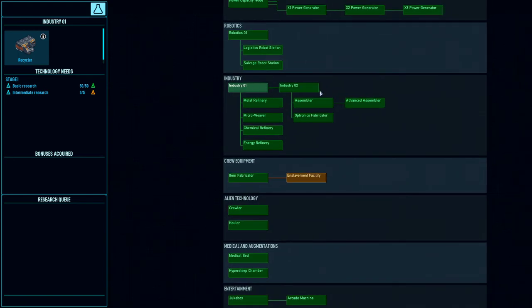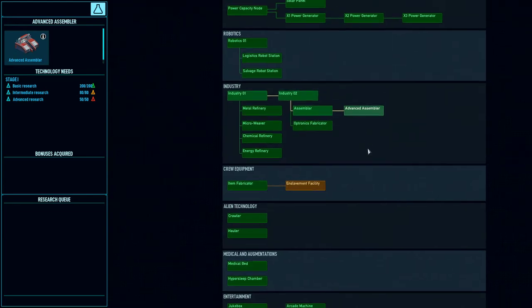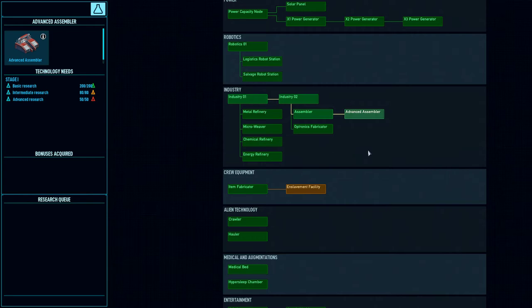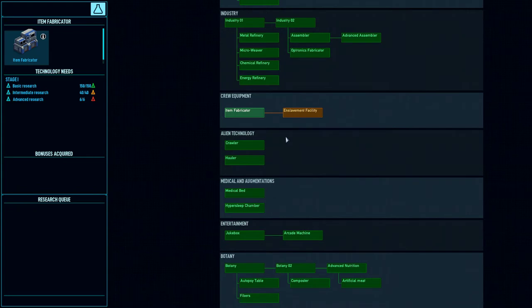Industry is a little bit condensed. You have more top-level options now — you can either go directly to chemicals or to metal. You don't have to step through multiple tiers as much. These are kind of like producing raw materials in the first tier of industry. The second tier lets you produce the advanced stuff: the assembler, the optronics fabricator, and the advanced assembler. All the things these facilities produce are the same; they've just changed the order that the research is done.